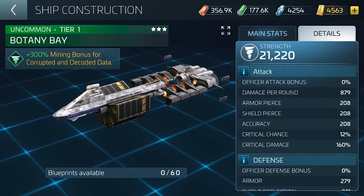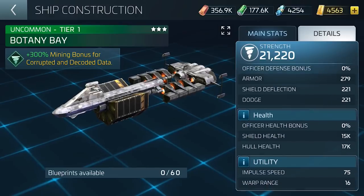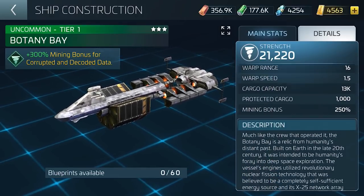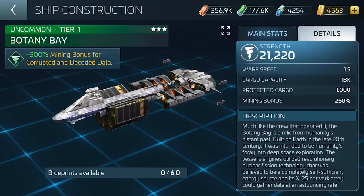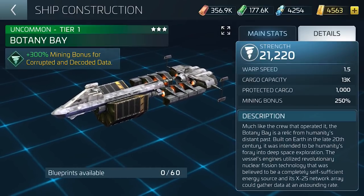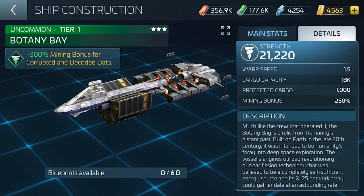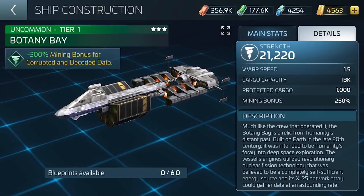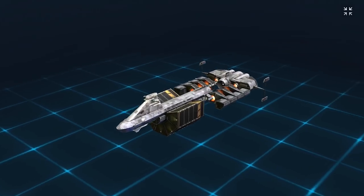Let's take a look at this in more detail. It says: much like the crew that operated it, the Botany Bay is a relic from humanity's distant past, built on Earth in the late 20th century. It was intended to be humanity's foray into deep space exploration, and the vessel's engine utilized revolutionary nuclear fission technology. This is an amazing ship.